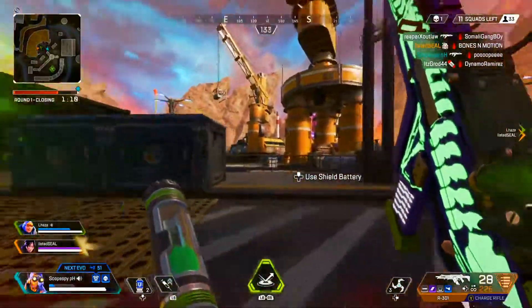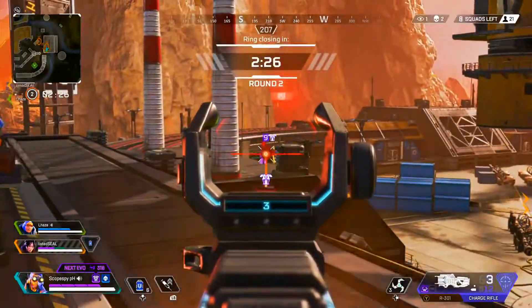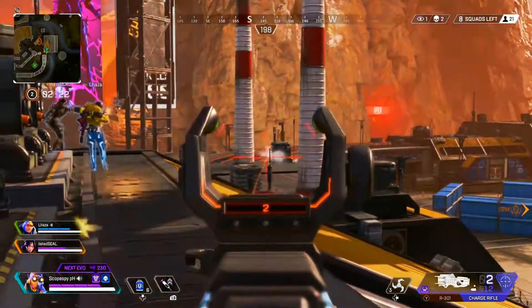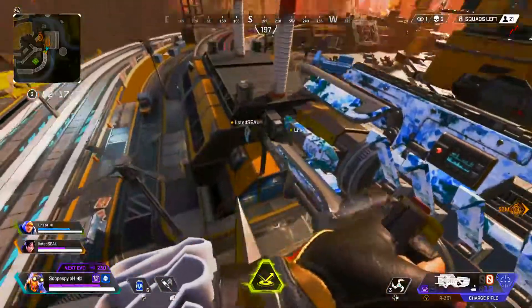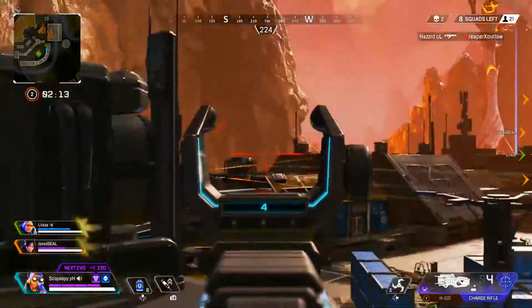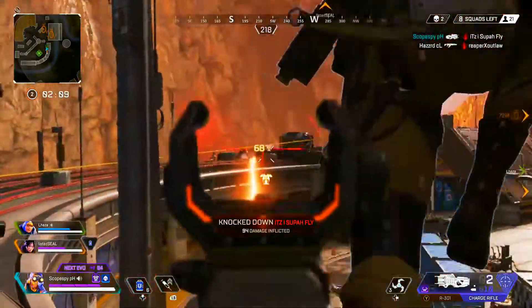Right there you saw I had a pretty good charge rifle shot on that guy, then I just took out the R301 to finish him off. Still in the same area, spotting these guys out — in a little bit of a stalemate. I'm just putting down whatever shots I can. The charge rifle is a little bit weird; you've got to hold your shot and hit it for a while. I land there — real nice. 94 damage, get that guy down.